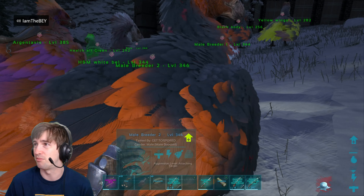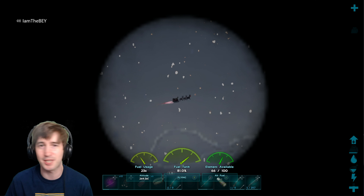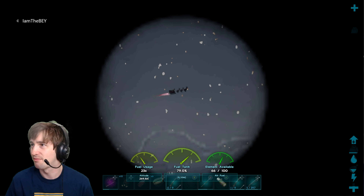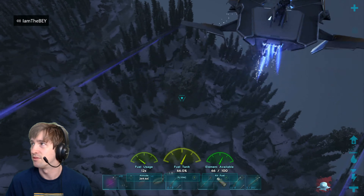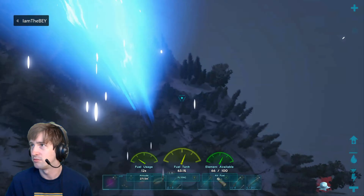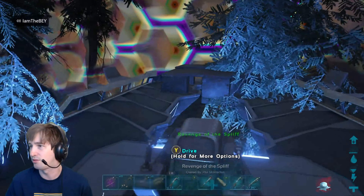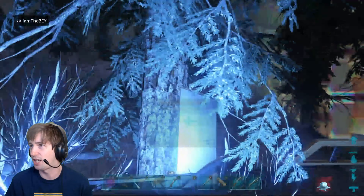I'll get my spyglass out and check him out. I don't think he's in the snow to be honest. Hopefully I've got fuel in this, but I didn't even look. There he is — look at him go! We're going to find him. Looks like he's in the volcanic biome — I think that's the volcanic biome. We're going to have to go there. I had to go back to base because my skiff wasn't on the floor. I'm teleporting to the volcanic biome — we're off!